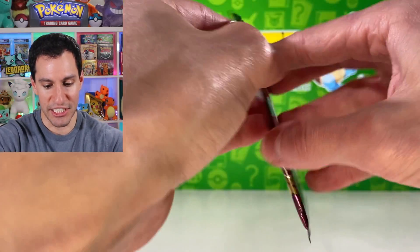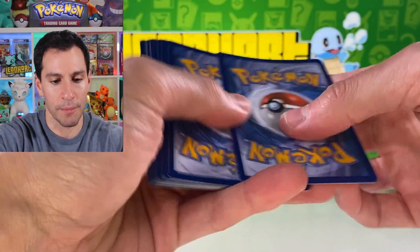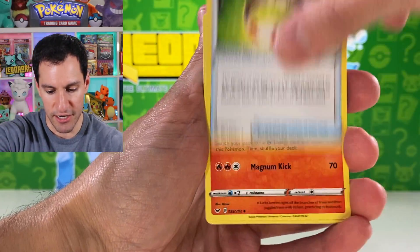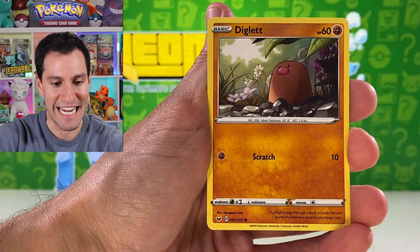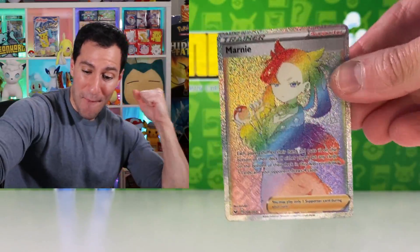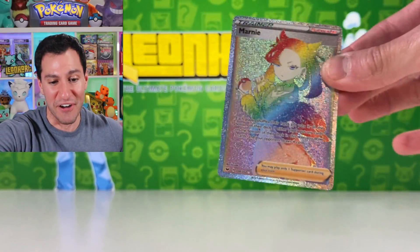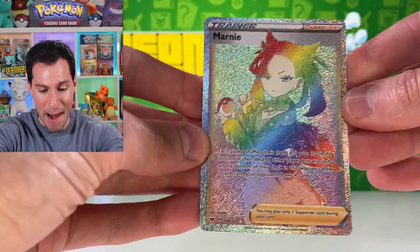Legendary golden Zashian — I'm putting my call in, we are pulling the gold Zashian in this pack. Psychic energy — well, there goes the Guess the Energy, but we did semi-well with that today. Psyduck, Mawile, Gossifleur, Goldeen, Diglett, Sableye — any hyper rare Marnie? With absolute last pack magic — I have no more packs — this is gonna be the last pack.